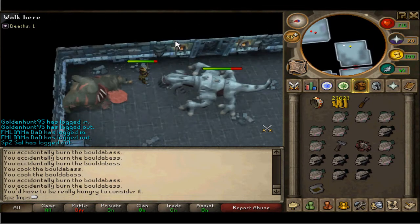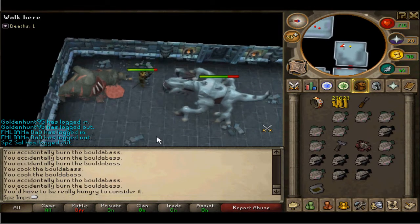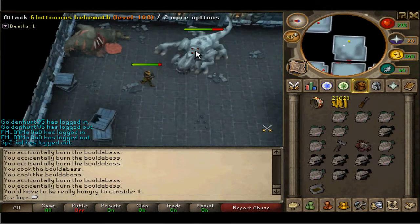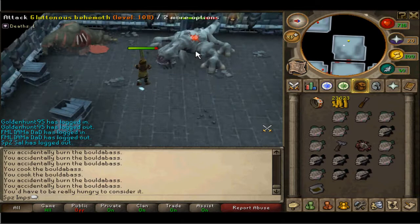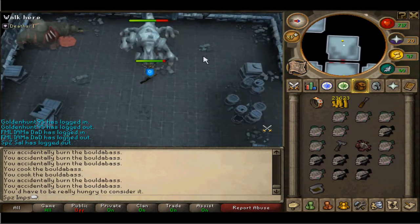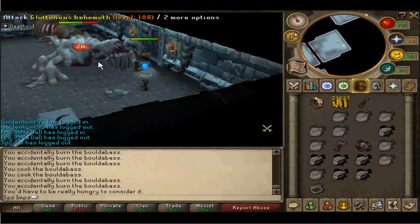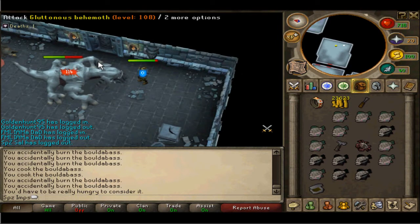The key to this boss is to stand in front of his food, because otherwise he heals himself. As you can see what I'm doing here in the video is just standing in front. If you don't, he'll heal himself, and if there are more than two of you there will be two piles of food, so one of you will have to stand at each end.